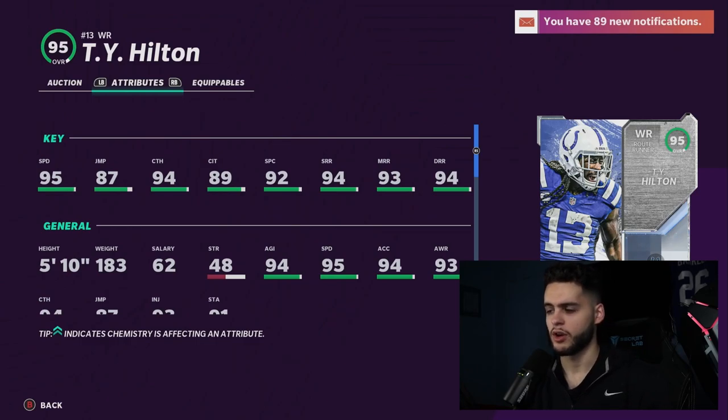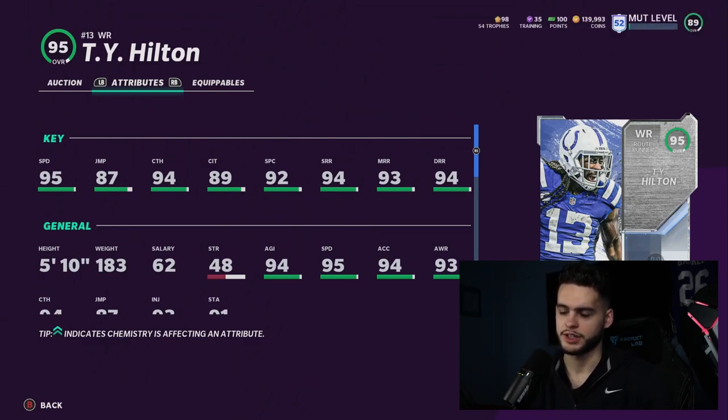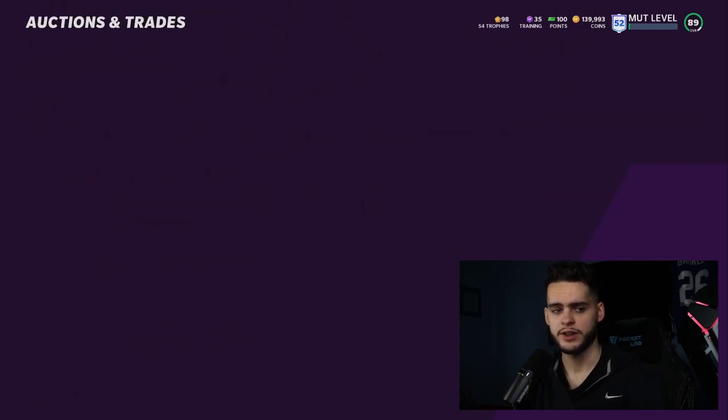Ty Hilton powered up will get 96 speed, 88 jumping, and all threshold route running and catching when powered up and chemmed up. He's going to be the best receiver on a budget squad — honestly one of the best receivers in the game overall. Combined with Josh Allen's 99 throw power and accuracy, you can nail him from anywhere on the field.